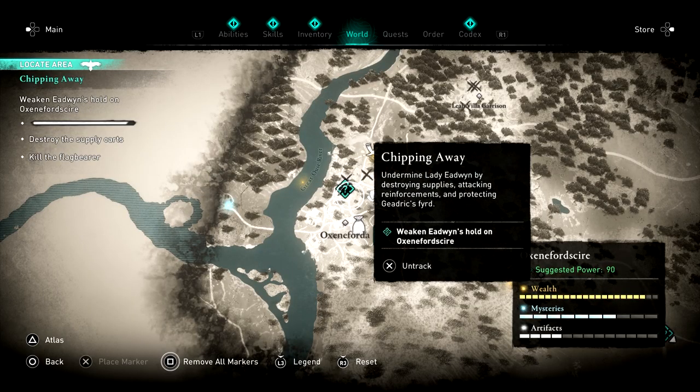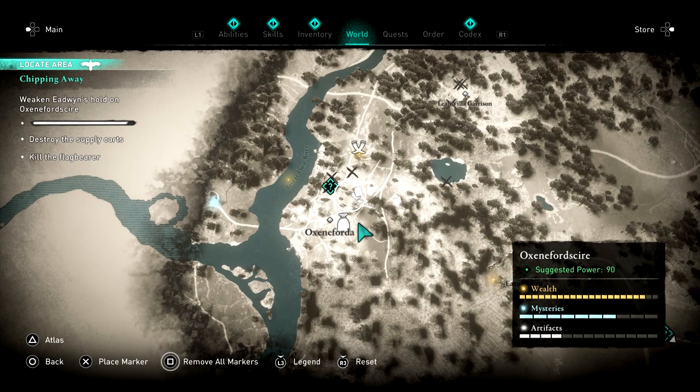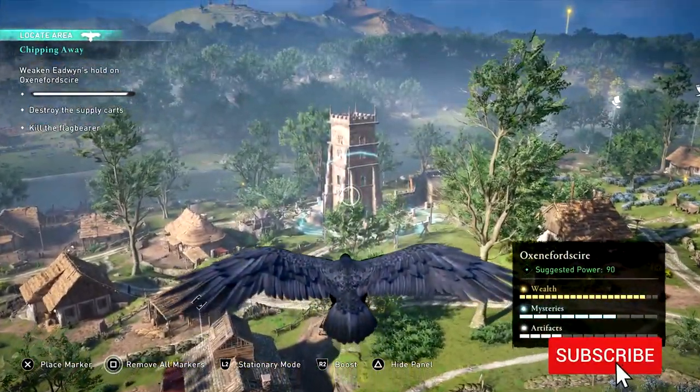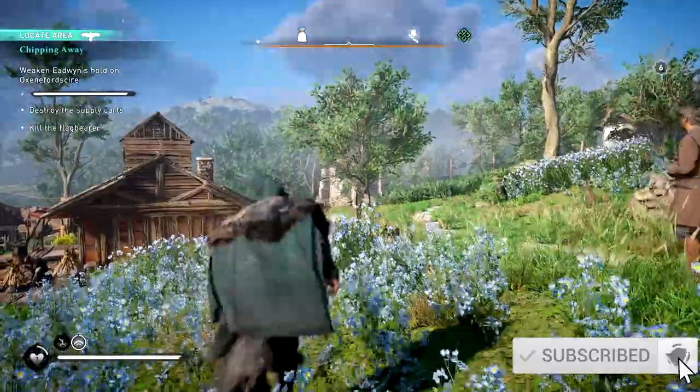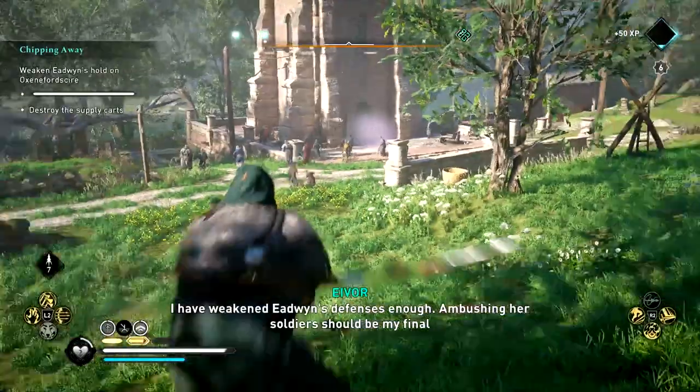From there, head to Oxenforda and there will be a standard bearer basically who is waving a flag around. If you take him out — he's the only one that has to die — but you'll probably trigger a fight with a bunch of others. Just use your raven to help you find him. Run up to him, assassinate him, or do like I did — headshot him — and move on.